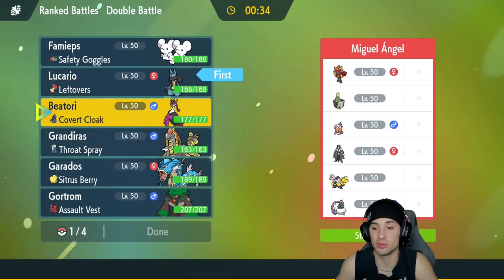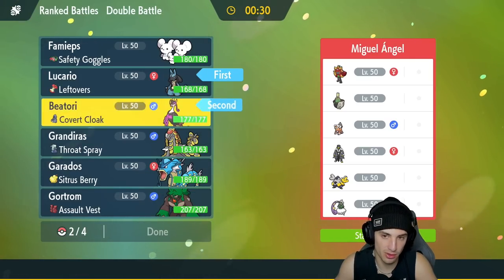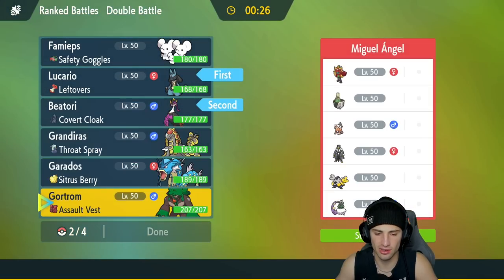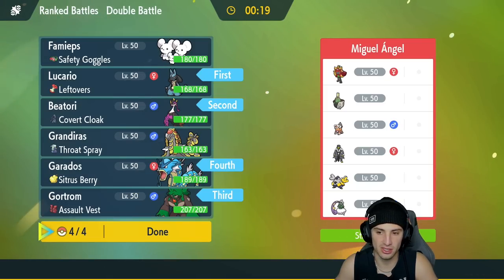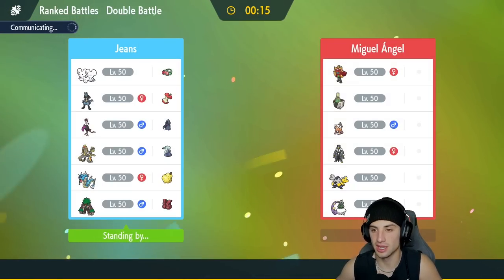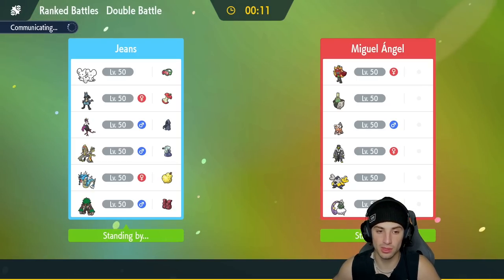I could go Friend Guard support or more of a Tailwind setter with Farigiraf, which wouldn't be bad with Icy Wind. Speed is 150 — I like that. Rillaboom as back-end support. Gyarados for nice Intimidate — they've got a few Pokemon we're super effective against, like Landorus and the Ogre Pony if it puts on its mask. I like this lead. I'm just scared of who they'll lead.